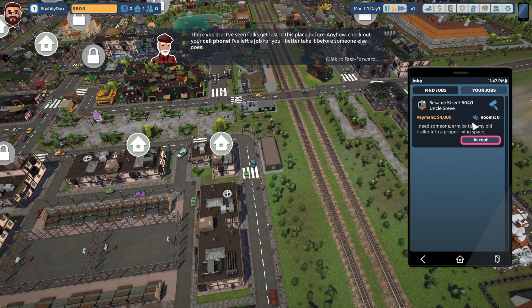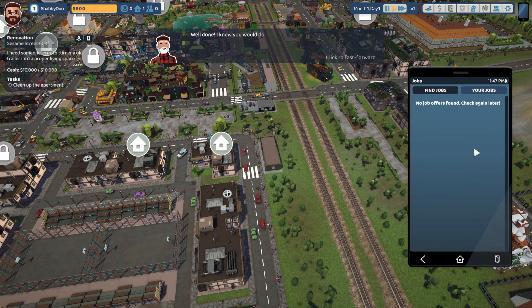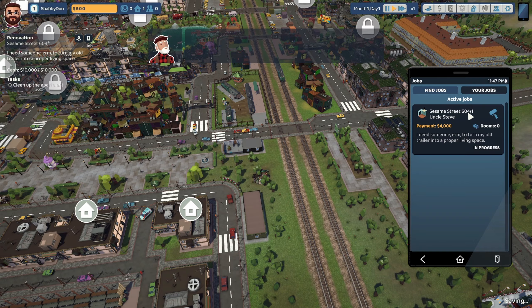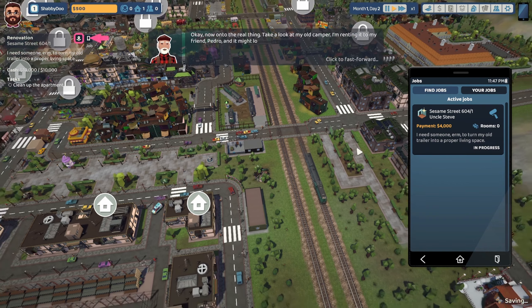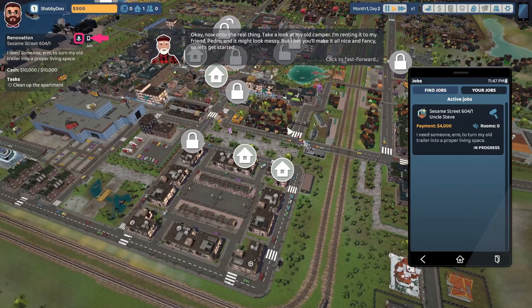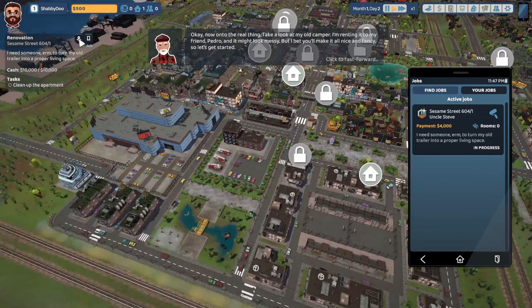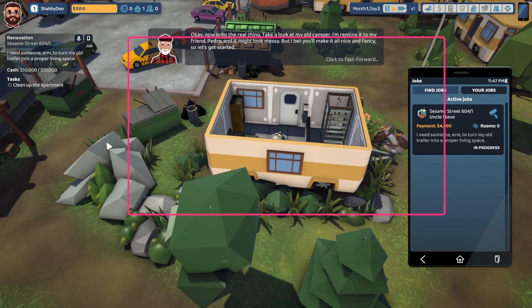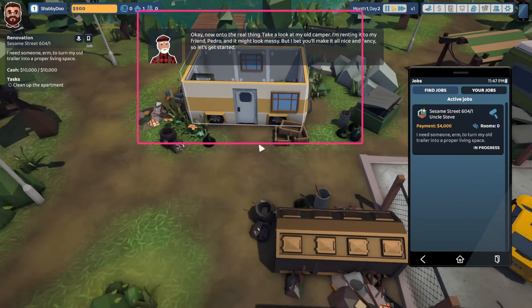Check out your cell phone — I've left the job for you. Better take it before I need someone. Earned to turn my old trailer into a proper living space. Take a look at my old camper — I'm renting it to my friend Pedro. It might look messy but I bet you'll make it all nice and fancy. It looks like a literal dump.